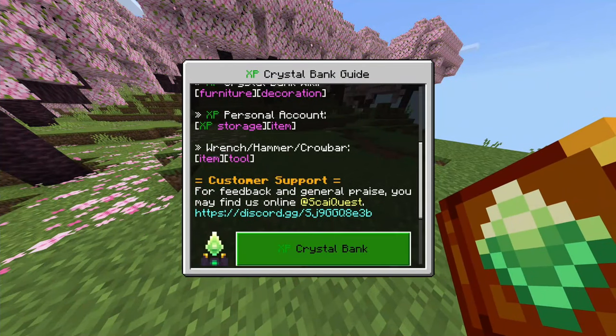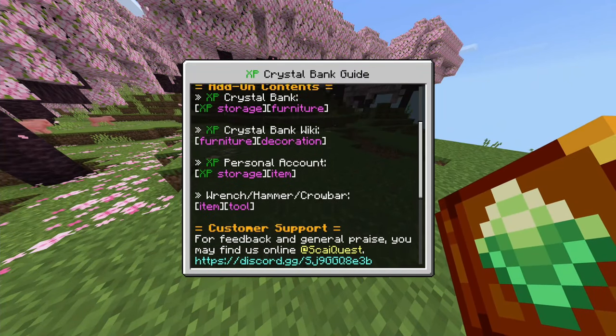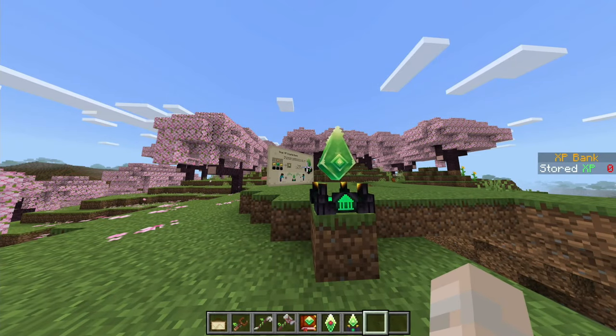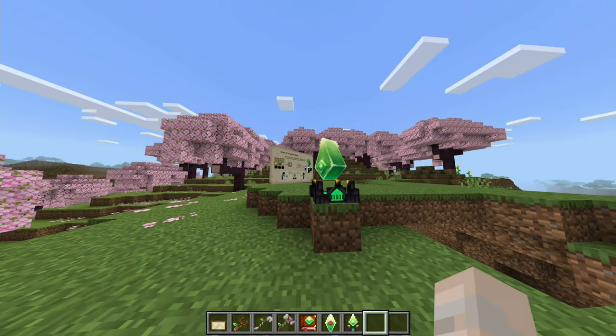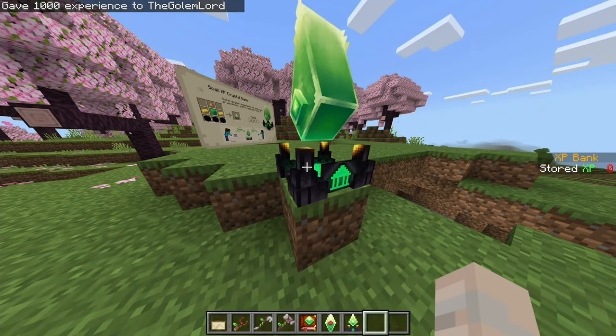First up, we're covering a really simple one: the XP Bank. If you've ever seen a skyblock modpack, from what I understand it's basically a giant XP storage. You put it down and on the right side you can see your stored XP amount. Let me give myself some XP — I've got a thousand experience — and if I punch it...